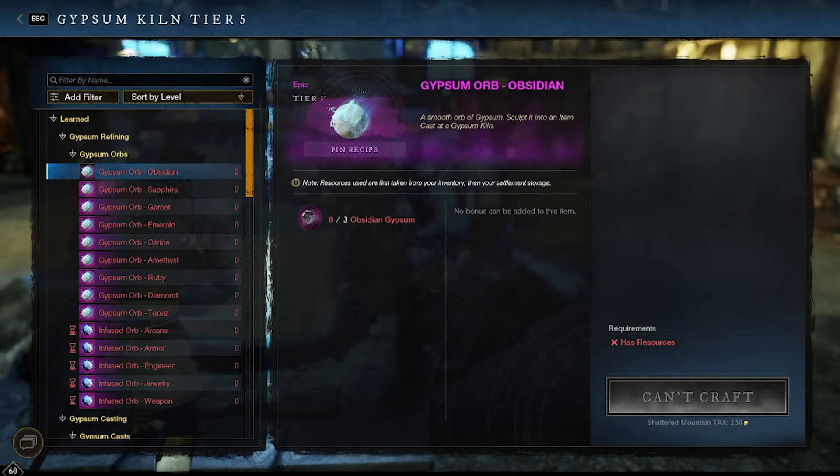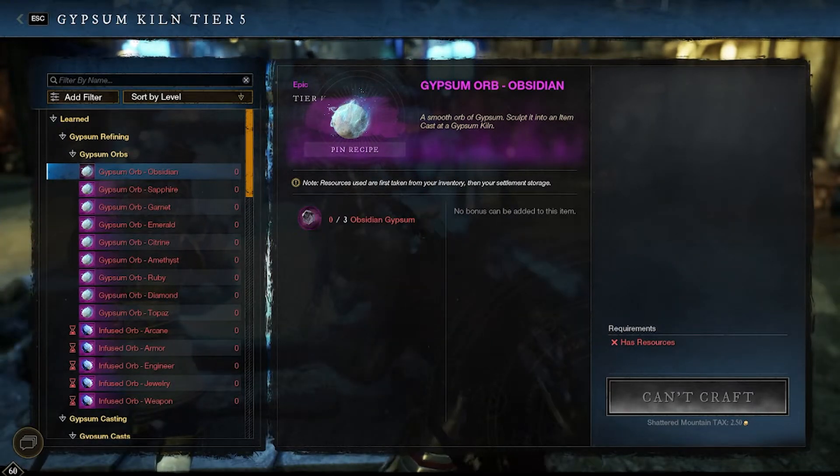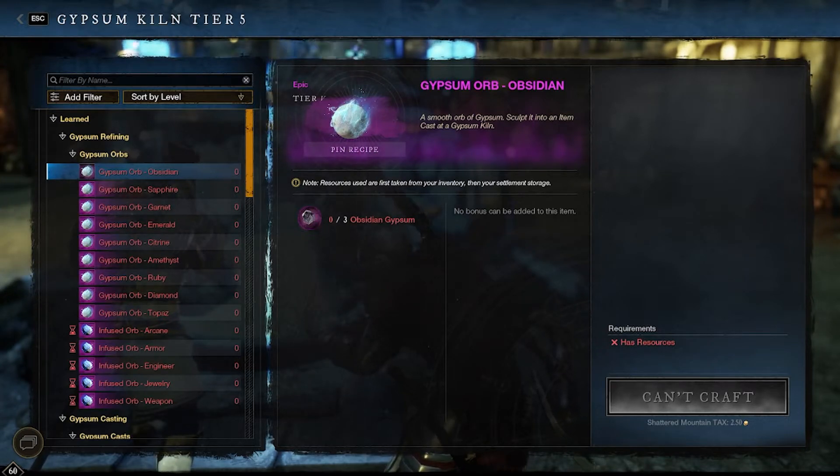Let's do a quick recap. You can get three Obsidian Gypsum a day, two Sapphire, two Garnet, one Emerald, one Citrine, seven Amethyst, two Ruby, three Diamond, ten Topaz, one of each infused orb, and two from the faction merchant. Because you can buy two Sapphire Gypsum a day, two Garnet, two Ruby, two Topaz — or rather make orbs from those Gypsum — that leads to a total of 20 Gypsum a day that is obtainable.